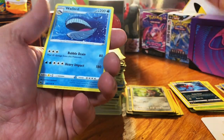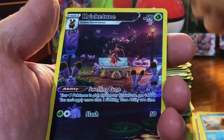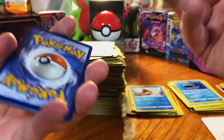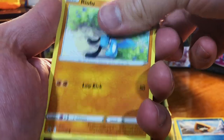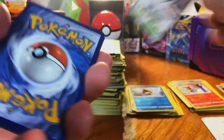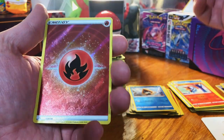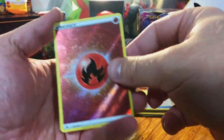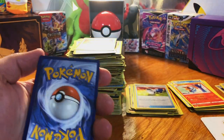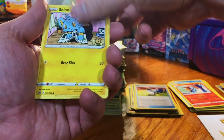Snorunt and — ah, no. Another Crikitune, okay, and a Leon. A Radiant Eternatus — nice! Pokémon Catcher and reverse holo energy. I saw something that was a Radiant card — I believe it was another Eternatus. Let's see...